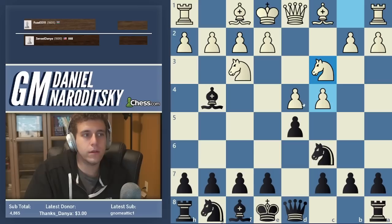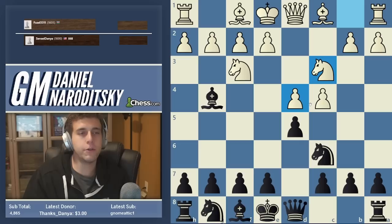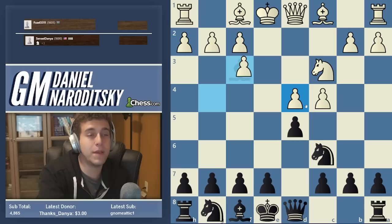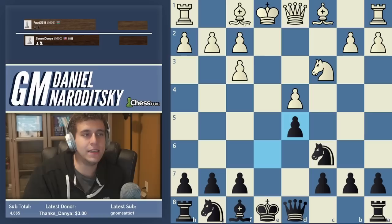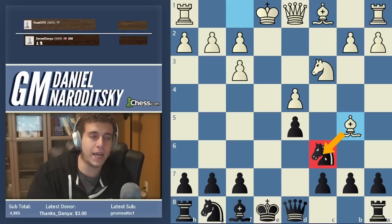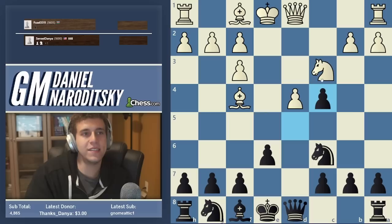If g takes f3, then you play Queen takes d5 attacking d4, forcing white to spend a tempo to defend it. The main line goes e5, Knight c3, Bishop b4, and you get this fascinating position where white has two bishops and black has two knights, but white has an insane pawn structure. Black castles queenside. Black is worse in this main line but it's really interesting. You're welcome to explore this on YouTube. Make an analysis board and use Opening Explorer on chess.com to figure out the theory.